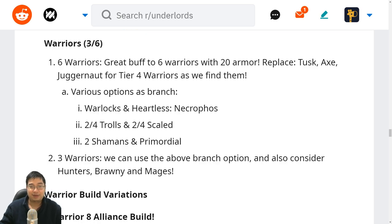We have warriors — three to six warriors. We use the buff of six warriors which gives 20 armor, making six warriors super effective. We can replace Tusk, Axe and Juggernaut for tier 4 warriors as we find them. I don't recommend fusing a two-star Juggernaut because he'll be sold for less price — he costs 9 gold to buy and sells for 6 gold. Tusk and Axe can be sold for the same price, so we can use those as two stars and transition out. The various branches for warriors can be warlocks, Atlas, some Necrophos — we can have two or four trolls, two or four Scaled. Usually we'll go two trolls and two Scaled, have the shamans with Arc Warden and Shadow Shaman picking up Enigma, with Primordials on the side with Tiny.